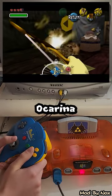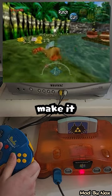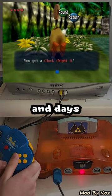You can also randomize ocarina buttons, so you're unable to play the notes until the button is found. You can even make it so the moon crashes early unless you actually find all the nights and days.